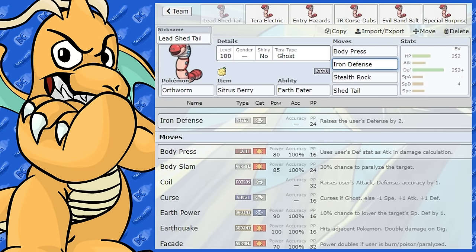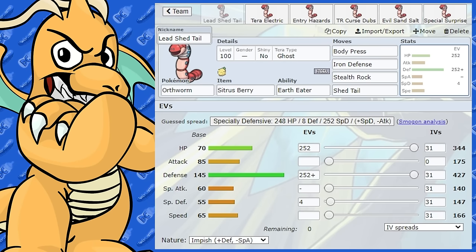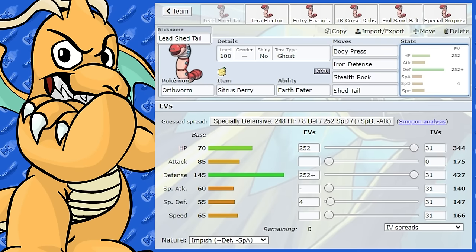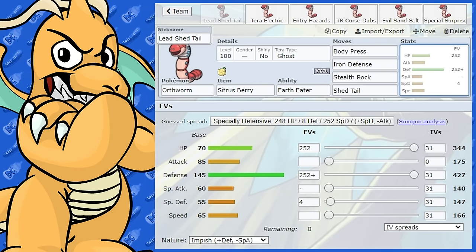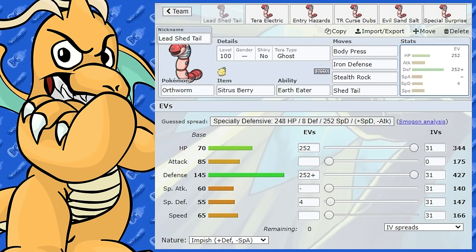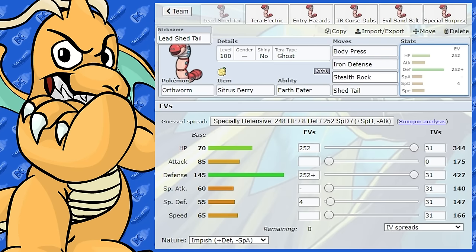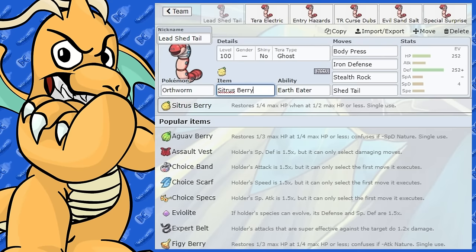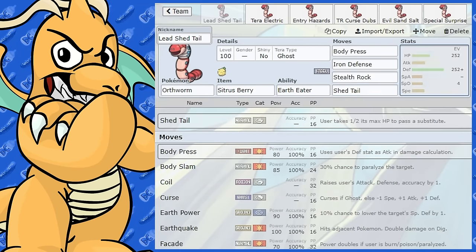After using Shed Tail, Orthworm won't be able to do a lot because it will be at lower max health. It's not quite as good as Cyclizar since Cyclizar has Regenerator, but it still has a nice niche. You can also just spam Body Press against non-Ghost types and still do really nice damage. I've given it the Tera Ghost type, which makes it very good for spin blocking — great against any leads that come in with Rapid Spin. Plus you can get around Fighting-type moves too. The Citrus Berry works great with Shed Tail — take a hit, heal up, then get the Shed Tail off.